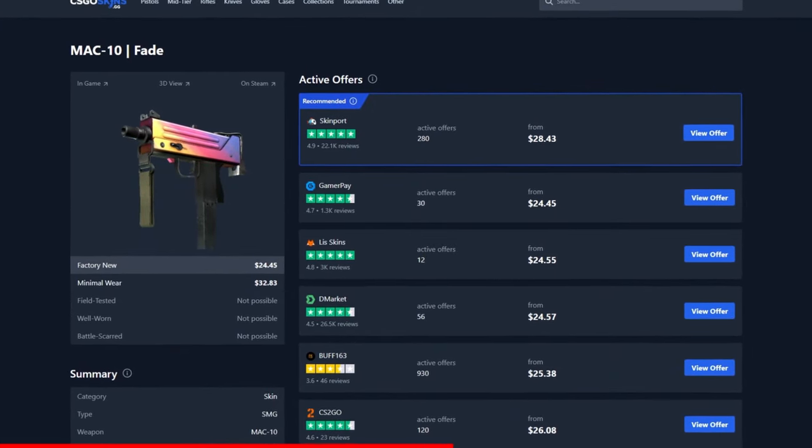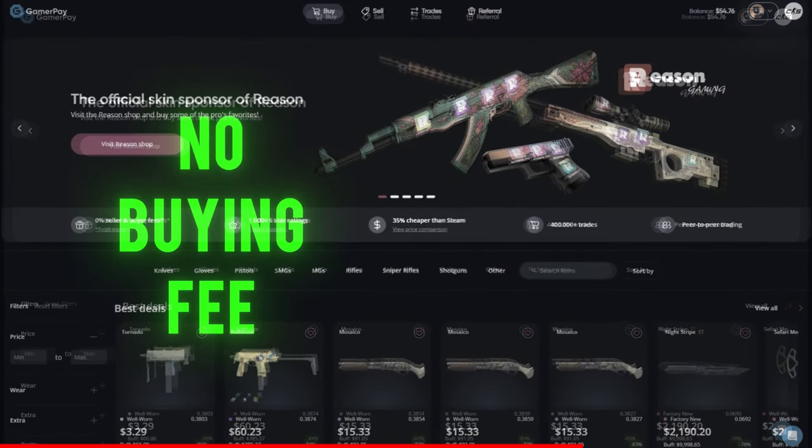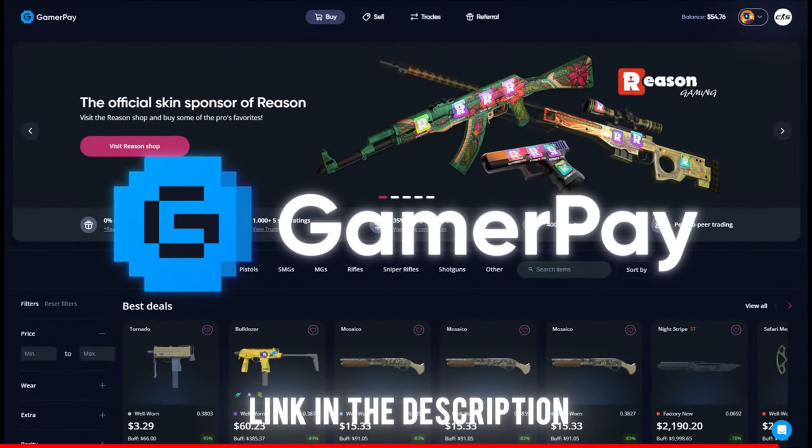Take a look at this Mac 10 Fade, for example. Currently, the cheapest one is on GamerPay. GamerPay has no buying fee and only a small 3% selling fee, and you can even sell your skins on a trade lock. Click the link in the description to claim your free 5 euros today.